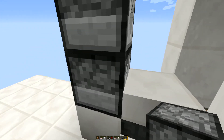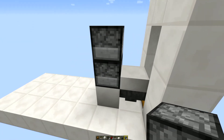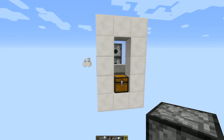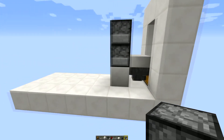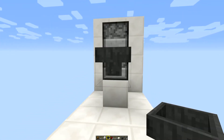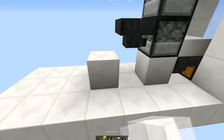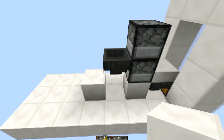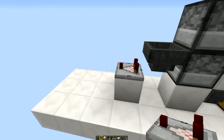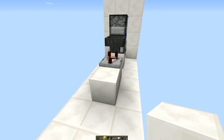The bottom dispenser is going to have your eggs in it, and the top dispenser is going to have a bucket of lava in it, which is going to cook the chickens when they're grown up. Both need to be dispensers pointing forward. Then going into the back of the bottom dispenser, put down another hopper — crouch and have it going into the back of the bottom dispenser. Then put a block below the back of the hopper you've just placed, and on this block put down a comparator.